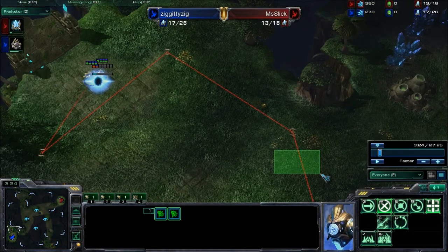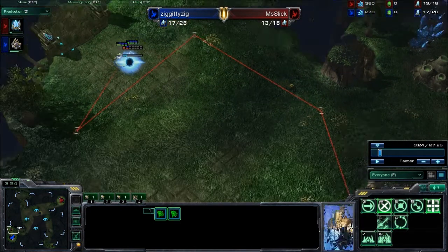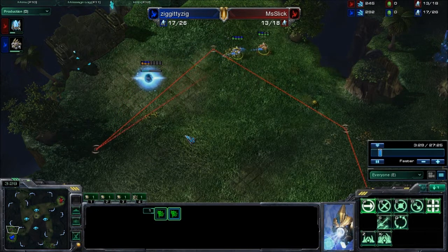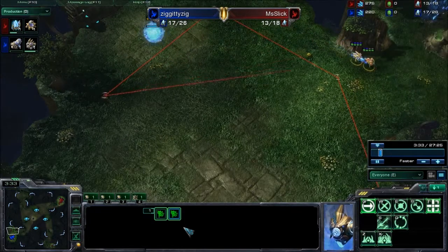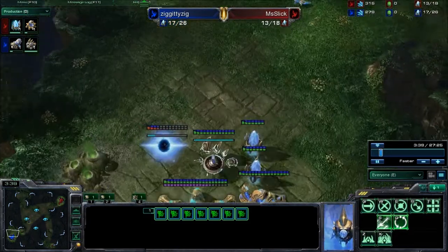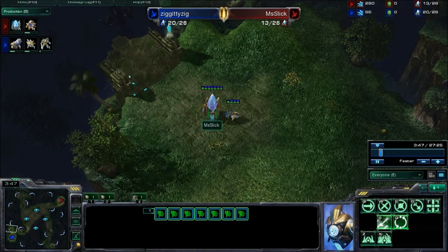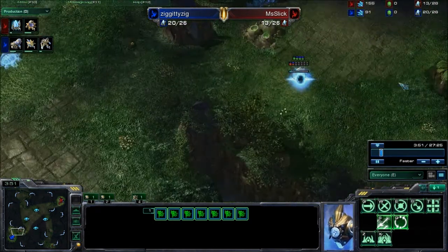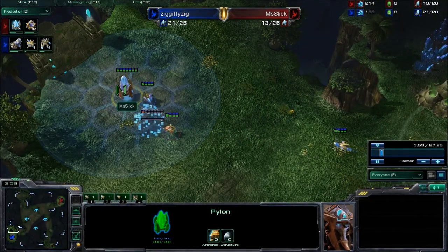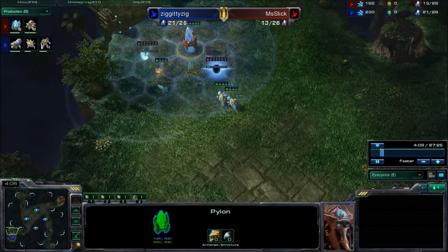That could have happened a little bit earlier. The other decision-making I'd really like to see from Ziggy is the same he used in game two — grabbing six probes and sending them right up to just get rid of that pylon now. But Mrs. Slick also wants to block off his entrance. The pylon is still alive — Ziggy, you can't resist the slippery Miss Slick, can you.